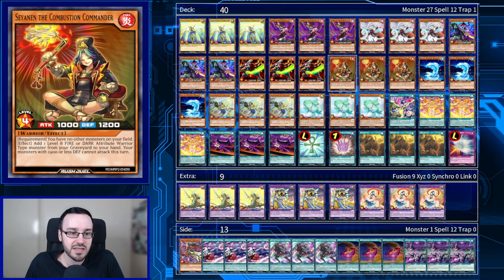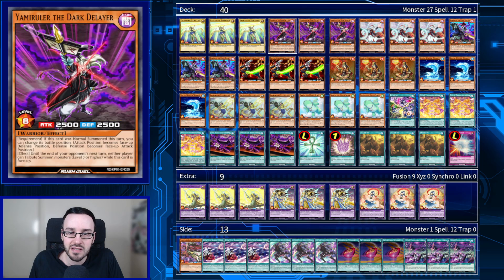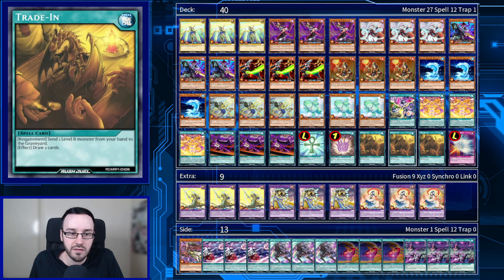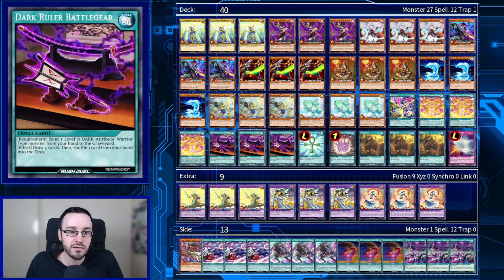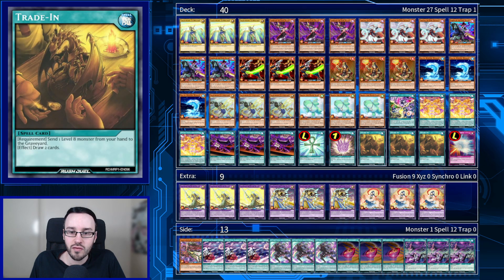Another new card is Seiyanen the Combustion Commander. If we have no other monsters on the field, we can put a level 8 Fire or Dark Attribute Warrior-type monster from our graveyard into our hand, but then monsters with 1,900 or less defense cannot attack. This is really good for getting access to our guys, which we can then send to the graveyard with Trade-In, fuse off with Divine Transformation, tribute summon, or send for Dark Ruler's Battle Gear — which lets you send a level 8 Dark Attribute Warrior from hand to graveyard and draw three cards, then shuffle one back.